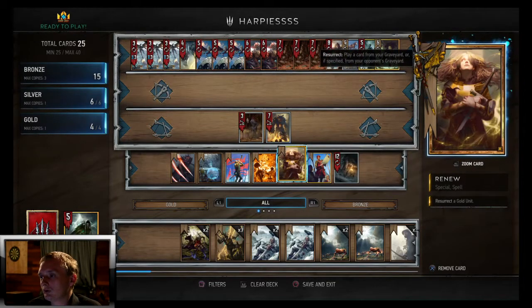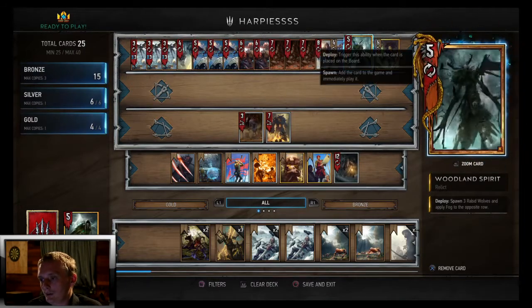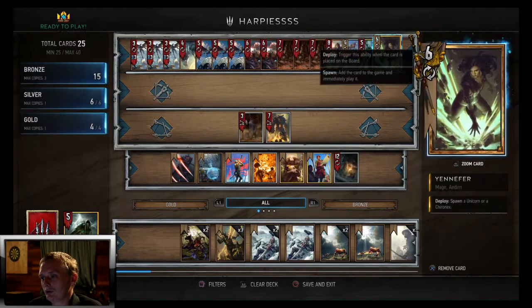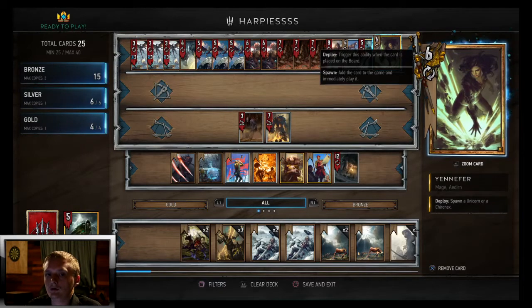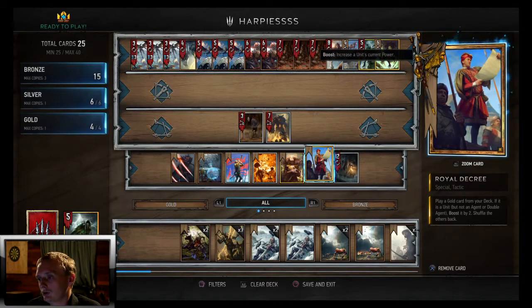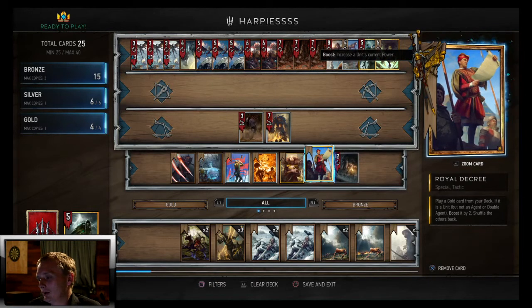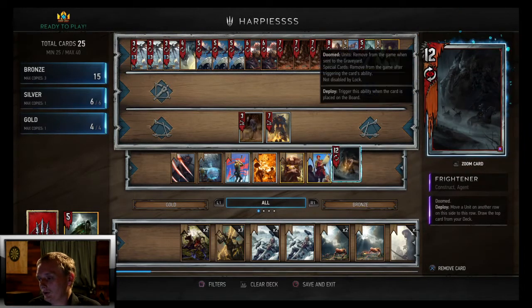We got Renew — resurrect a gold unit. You want to resurrect your Woodland Spirit. If you can't and have to resurrect Yennefer, you can still get pretty good value. And Royal Decree is here to guarantee your Woodland Spirit more easily, since that's such a huge tempo play in this deck. It also boosts it by two.